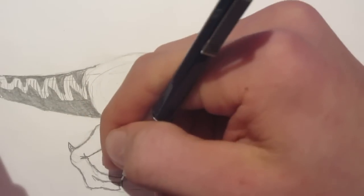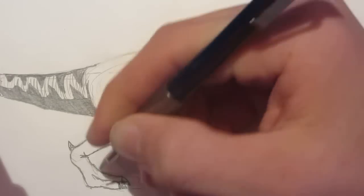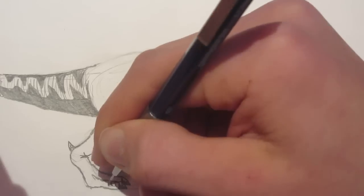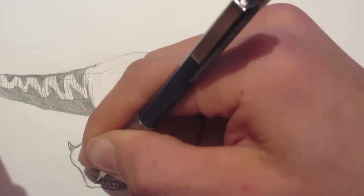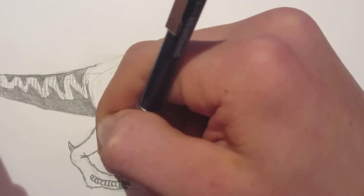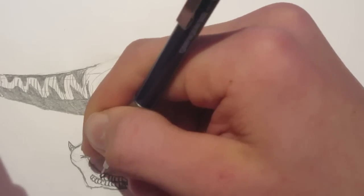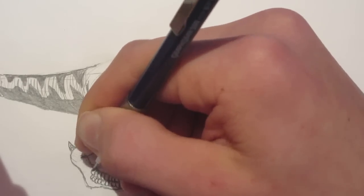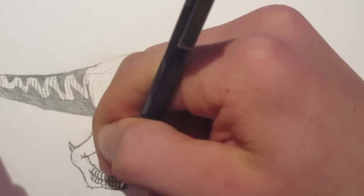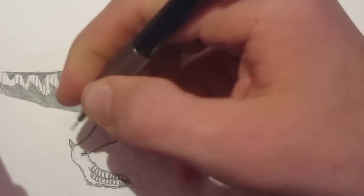They're not that hard. Just put in the claws, and I always put scales on the upper part of the dinosaur feet. Put a bit of shading in there, and we'll make the bottom of the feet more padded.